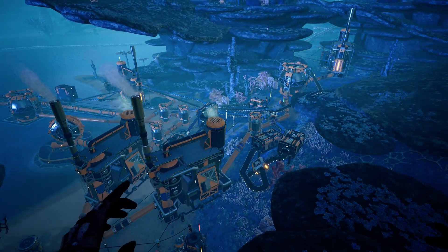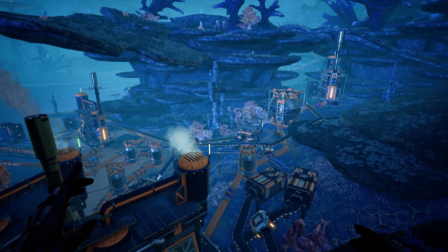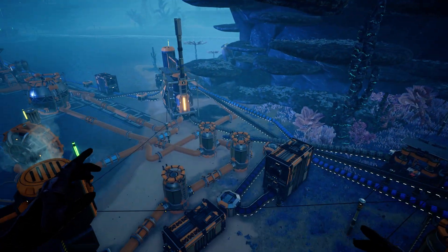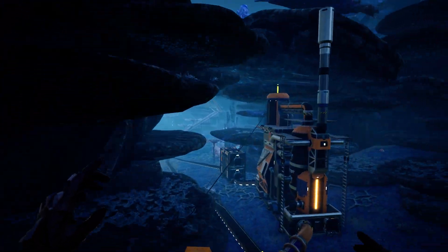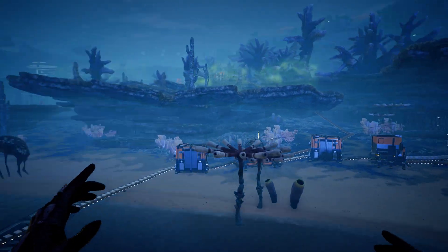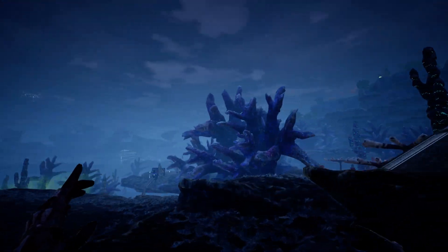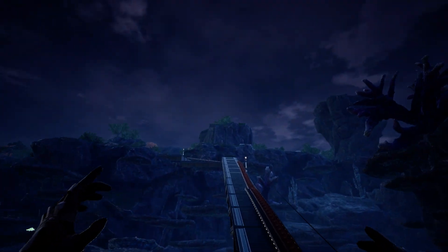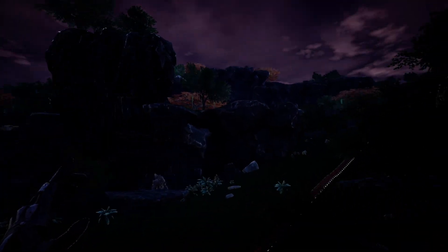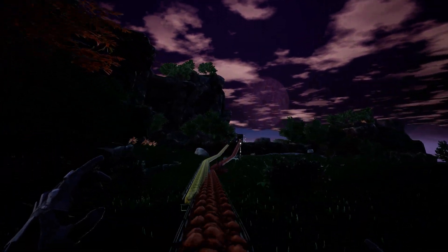Over here I've got four fuel generators running. I've got some plastic, some fuel, some rubber being produced here, some petroleum coal. And then over here is where I make all the aluminum plating and everything, and I'm gonna have sulfur start running down this ramp so I can start making batteries.